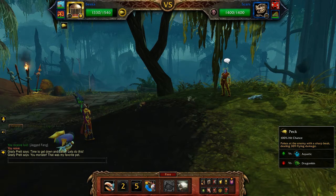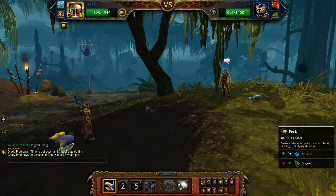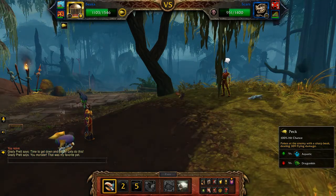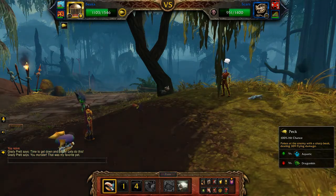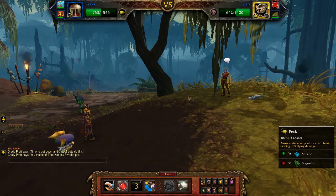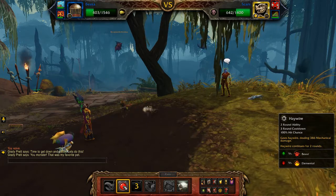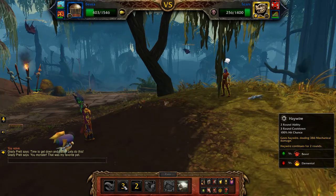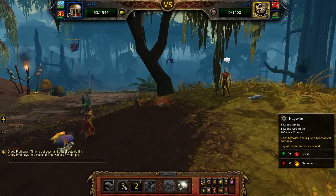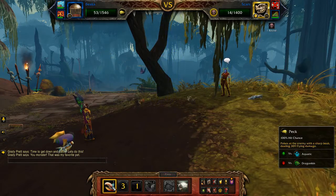Now we just use Peck until our axe beak has Haywire back off cooldown, then use Haywire as soon as it's off cooldown.